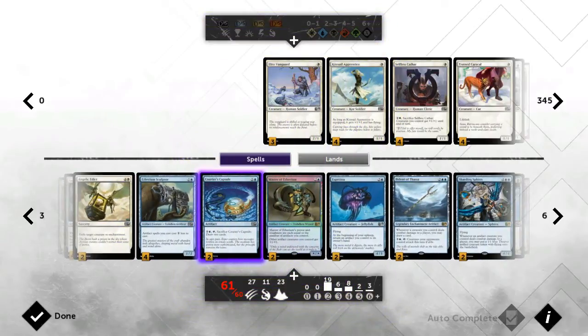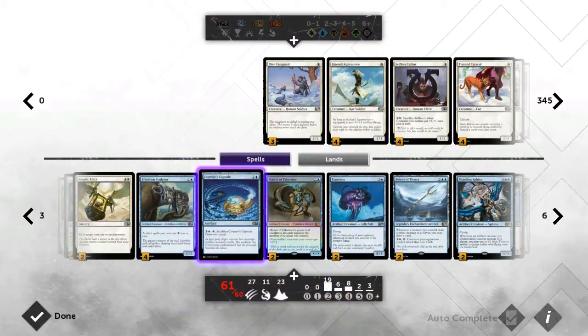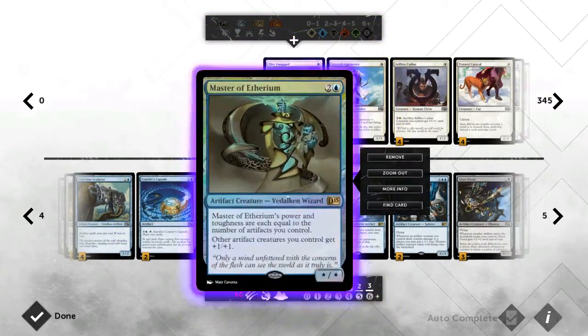For card draw we have Courier's Capsule — also an artifact, which is why I'm using it. You can cast an Etherium Sculptor turn two, then cast and break the Capsule on turn three because of the reduced cost. It's basically a cheaper Inspiration in this deck, and it fits the theme since it's an artifact. It covers half my card draw needs.